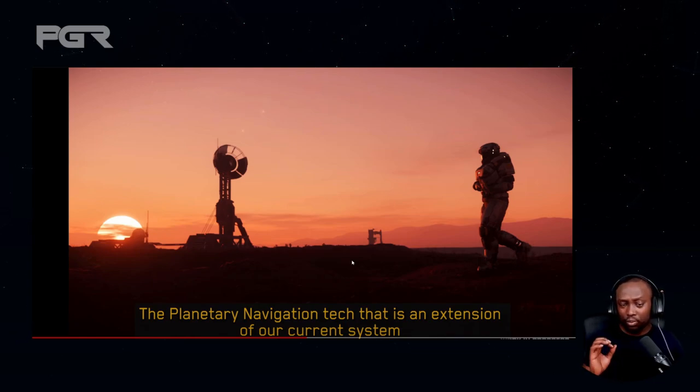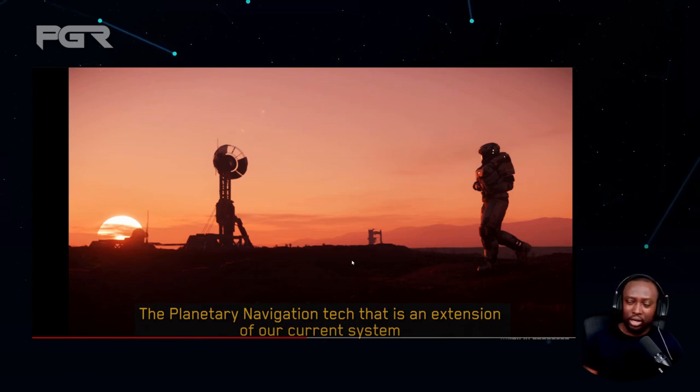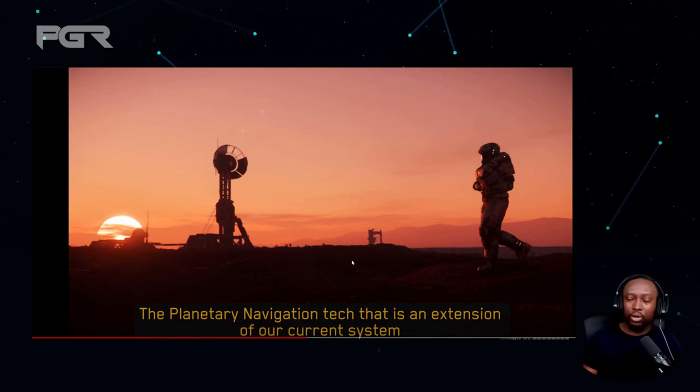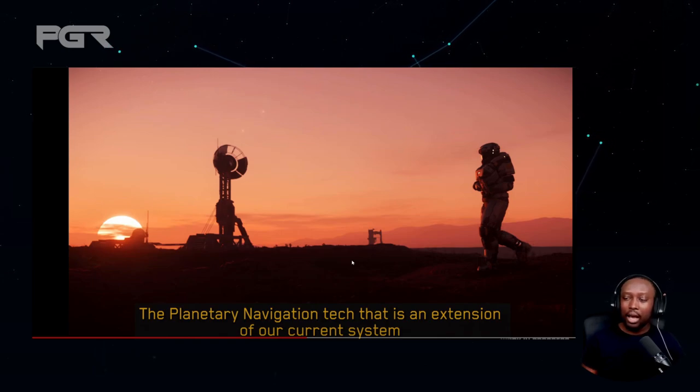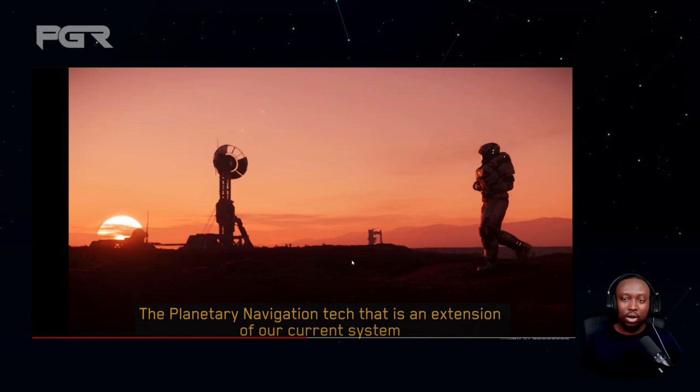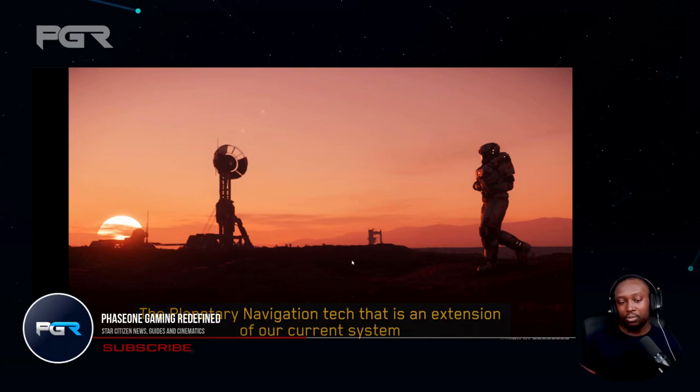They mentioned they're thinking about having this ready by 3.18 or 3.19. Honestly I think they're going to push for 3.18 so they can squash all the bugs before Pyro hits — because when Pyro hits, Server Meshing is going to be in and there'll be a lot of bugs to deal with. If not, worst case it'll drop with Pyro, making it way more interesting having AI on the ground. I think they really want it in with or before Pyro, because at CitizenCon they showcased AI on the ground. Chris Roberts wants to knock it out of the park when 4.0 hits.